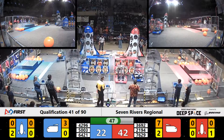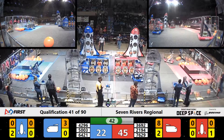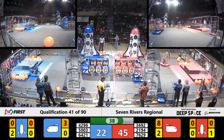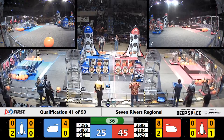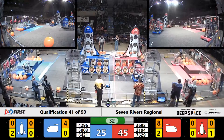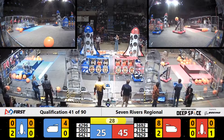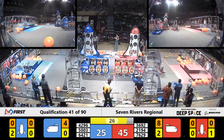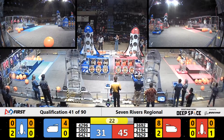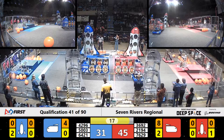Bondi Fire and Rocket Robotics both scoring again in the cargo ship. Points accumulating on the red side faster than blue. Counting down to 36 seconds remaining — a blue robot is already trying for a level two on the habitat. Under 30 seconds now, 24 remaining, advantage red by over 10 points.